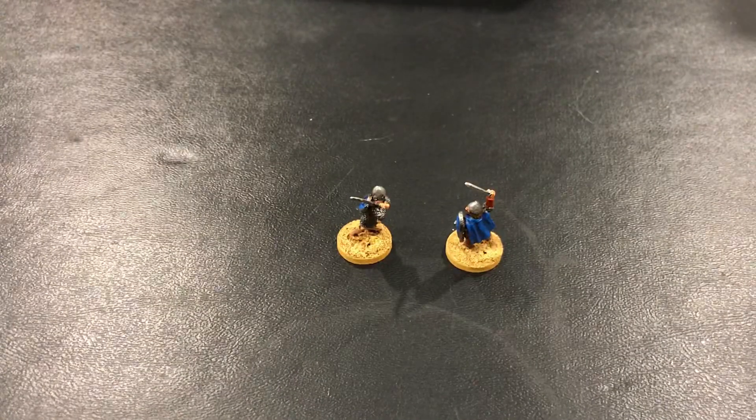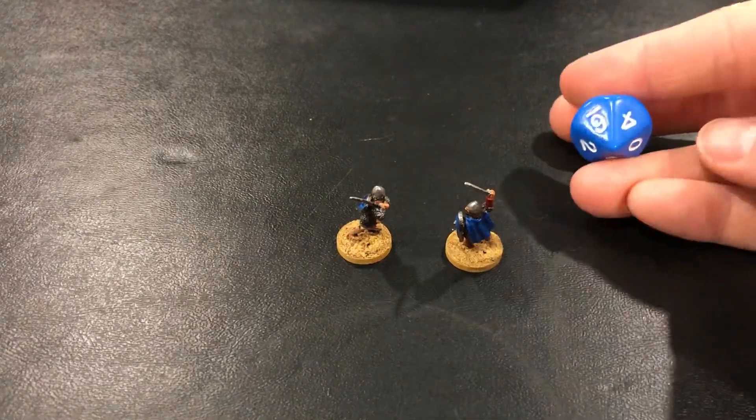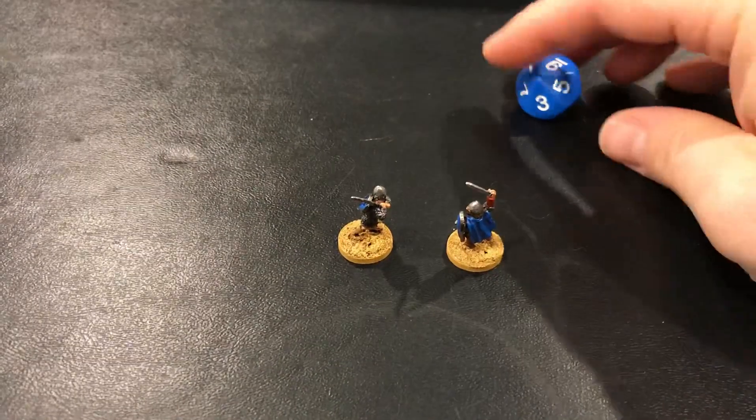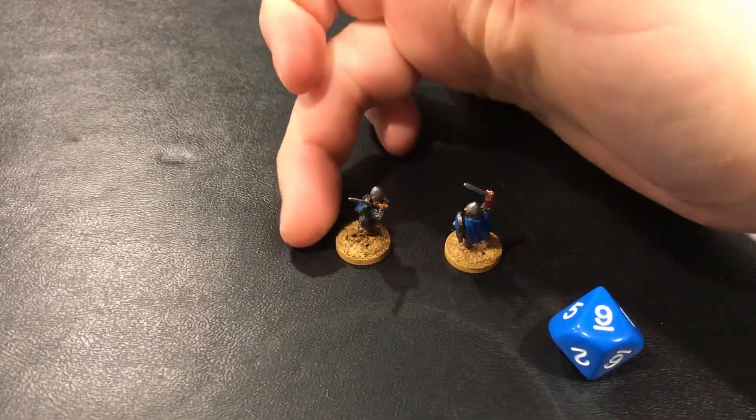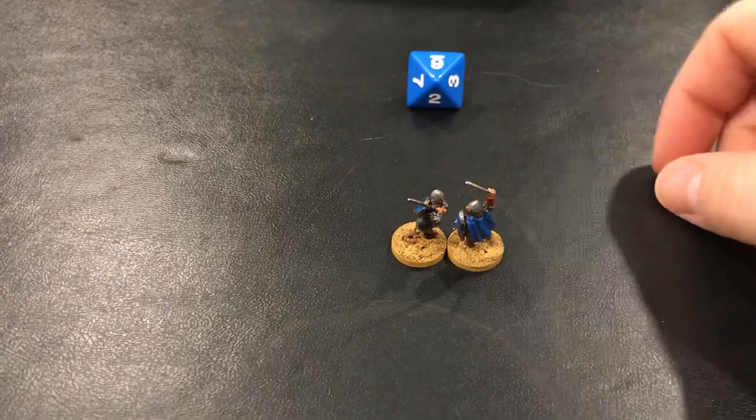In order to get into combat, you need to move into combat. This game is fantastic in that when you move into combat as one of your two actions per turn, you get a free attack. To move in, you need to make a successful faith roll using your faith die against the presence of your opponent. Sir Right's presence is 4, so Sir Left needs to roll his d10 and get a 4 or higher. He does, with a 9, so he charges in and gets that free attack.